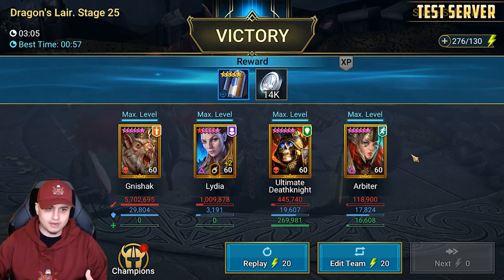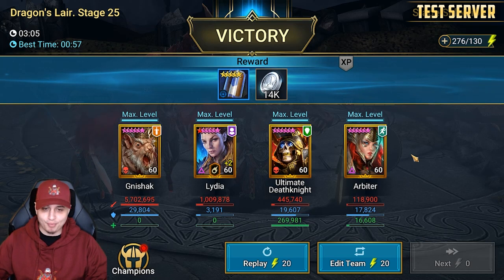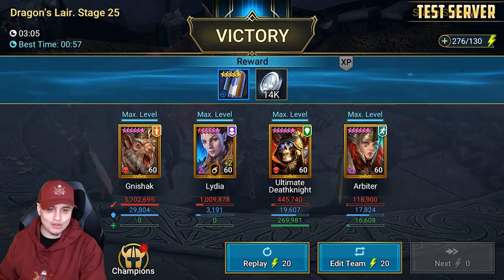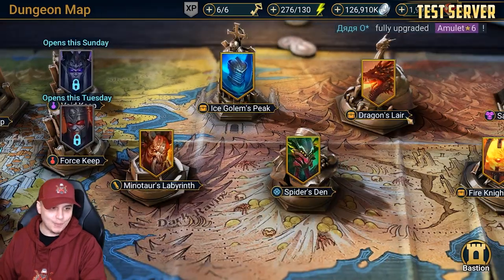5.7 million guys! Are you blown away the same way that I am? I think this is so so strong for a fusion champion. If you're chasing an AoE poisoner to cover waves and the boss, deal decreased attack in the same abilities, and decrease the duration of bombs — what more could you ask for?